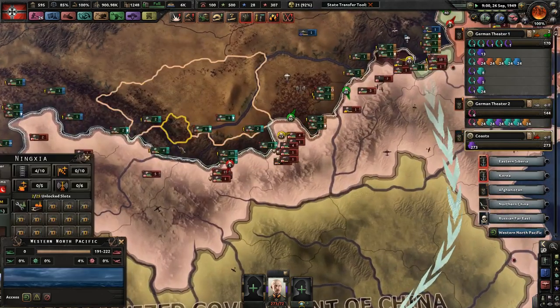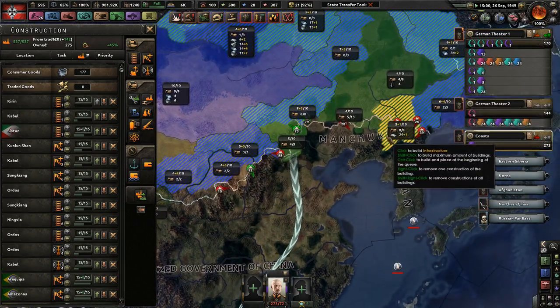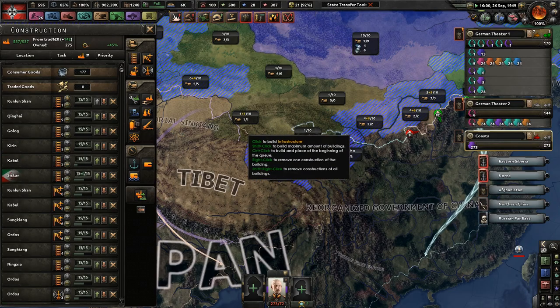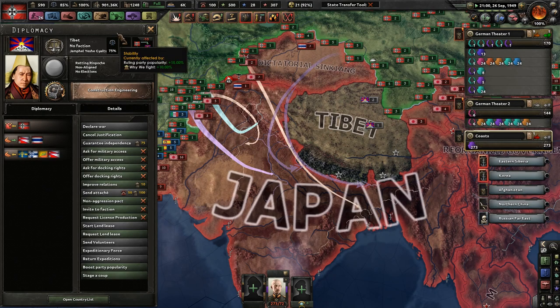Let's keep slowly moving into Asia. We'll build up radar — we're building that up anyways. Infrastructure is just so awful. We'll never fight a land war in Asia — just never. And since we're fighting in Asia, yeah, might as well try to go to war with Tibet.